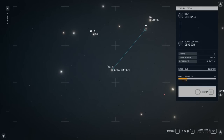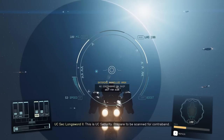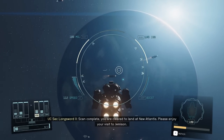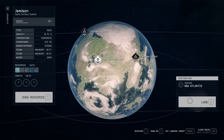Once you clear the contraband, go to a planet with a starport. Wait for the patrols to give you an all clear on the scan. Then open up your map and land at a port.